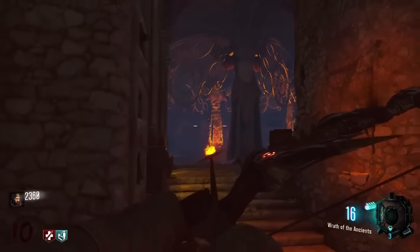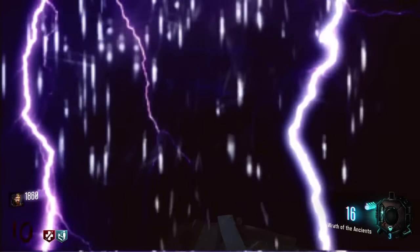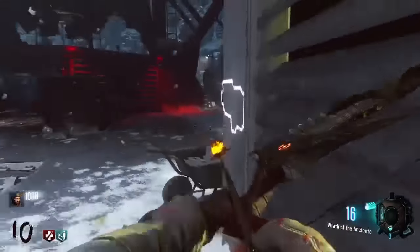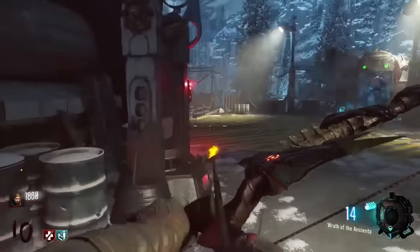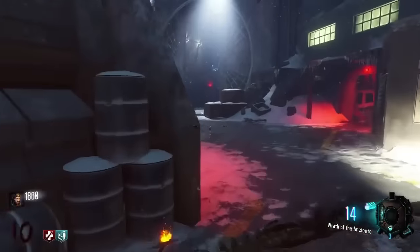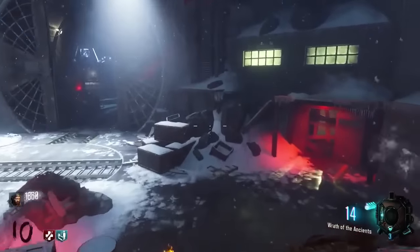Heading to the teleporter — this is the last area of the map. It's complex but it's going to make sense once you start to work it out. We can teleport here for 500 points and this takes us to the rocket pad, which is very crucial for upgrading the bows as well as getting a piece for one of the buildables. Here we've got another launch pad from the Bastion, the VMP, the big rocket, a Wonder Fizz machine, and another launch pad that sends you up into spawn. Pack-a-Punch is here for 5,000 points as always, and the Pack-a-Punch camo is rainbow this time.